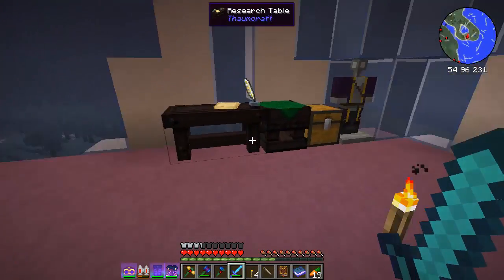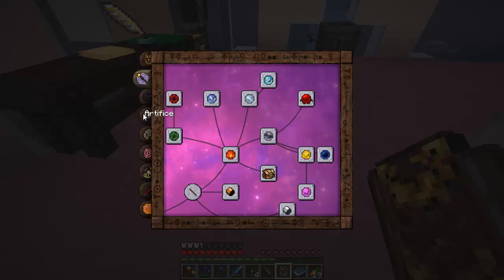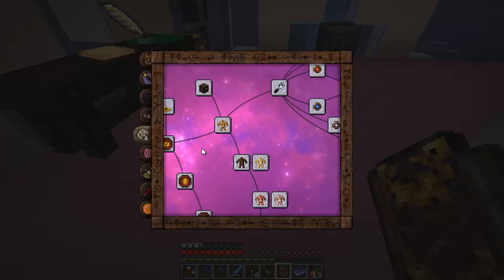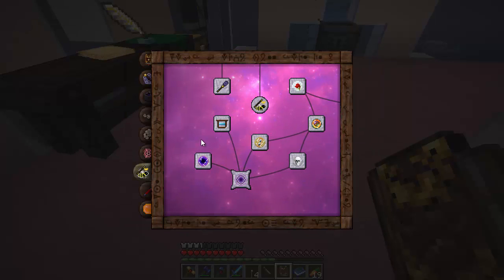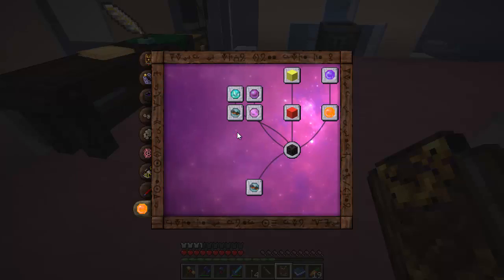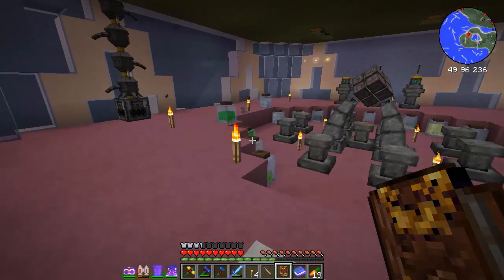If you want to look at something cool, I think I'm server first for this. Thaumaturgy is completely researched — Alchemy, Artifice, Golemancy, every single one is completely done. Even Magic Bees and Railcraft. I have no idea why Railcraft has a Thaumium crowbar in here, but even Thaumium extras. So I'm completely done with research for Thaumcraft. I can build anything I want now from that mod.